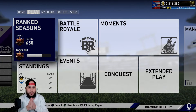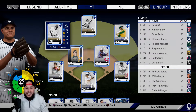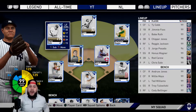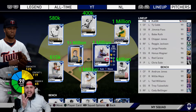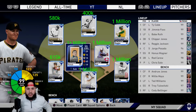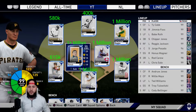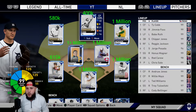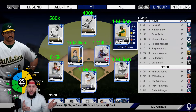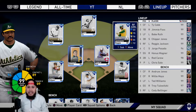What we're going to be doing with our lineup is going through all the positions and putting the most expensive card at each spot. There's a lot of stubs here — Jorge Posada is a million, Jimmy Foxx is close to a million, Rod Carew close to a million at 990, Honus Wagner, Chipper Jones around 600-700K, Babe Ruth the same. Reggie Jackson is another million. Our starting lineup alone comes to about five or six million stubs.